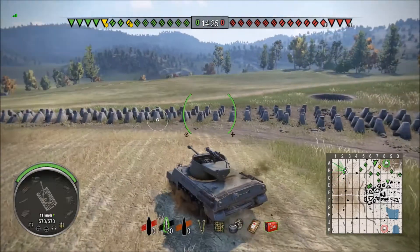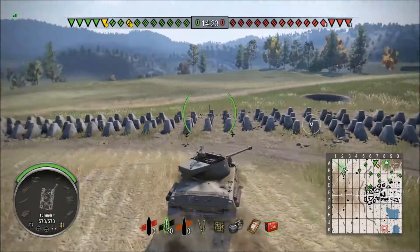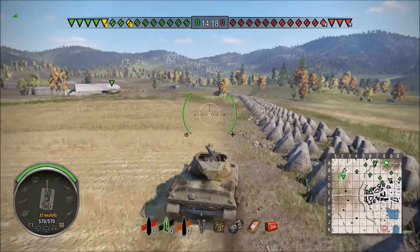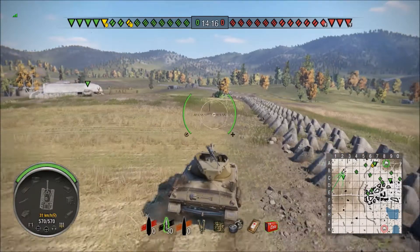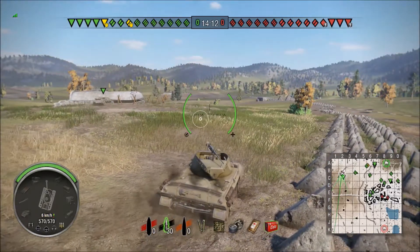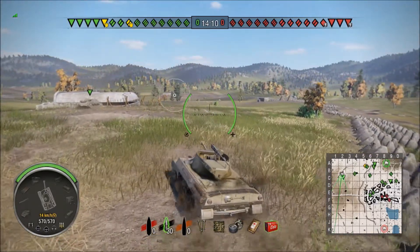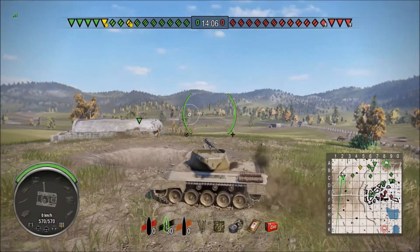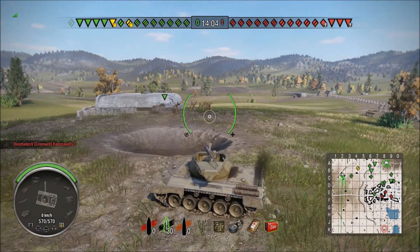I don't really know a whole lot about all the best TD spots — I don't really run TDs, granted I'm running a TD now. I'm just kind of getting in a spot where I can get out of dodge quickly. I do have 6th sense on this tank. I think that's probably the only skill I have. I don't even really try if I don't have 6th sense — it's that sad.